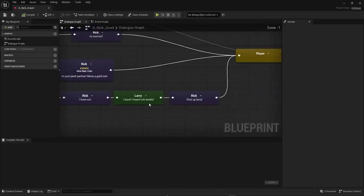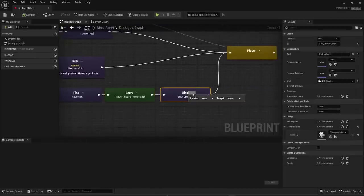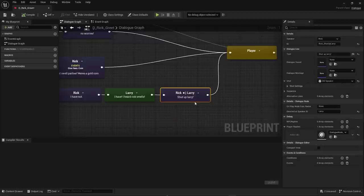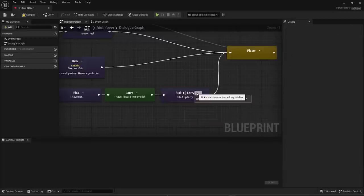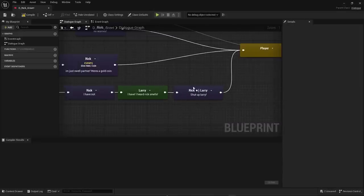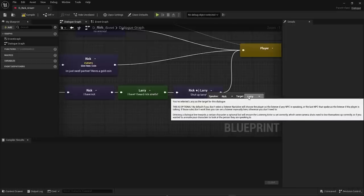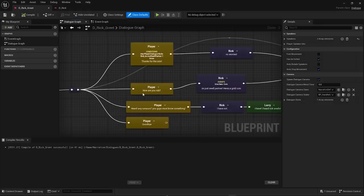Lines can be targeted at a specific speaker. For example, Rick's 'Shut up Larry' line can be marked as directed at Larry. This is used by certain shots — like over-the-shoulder — which need to know who the line is directed at to frame the shot correctly. It's also useful if characters need to look at each other. Narrative will try to infer the target automatically by default.